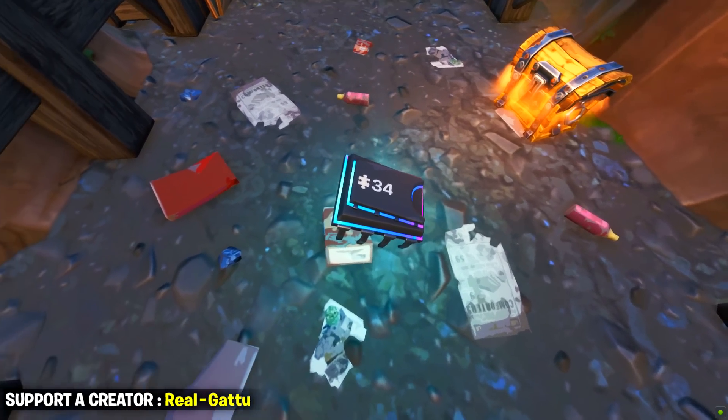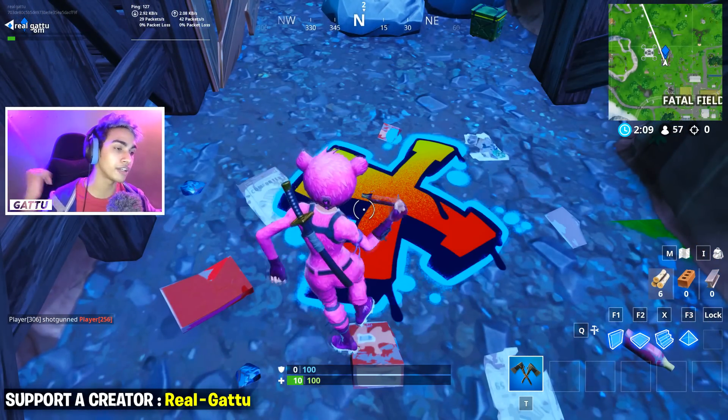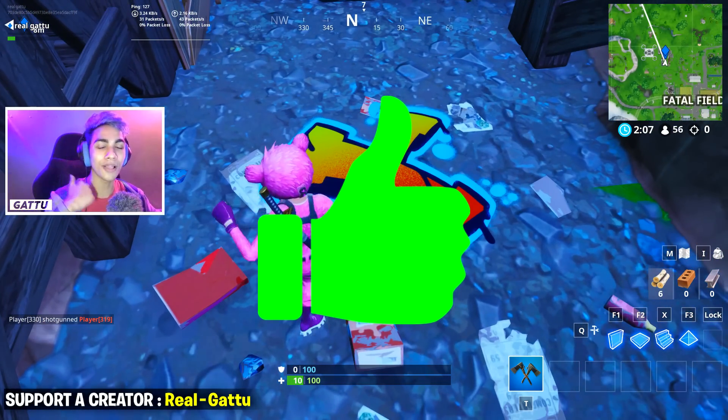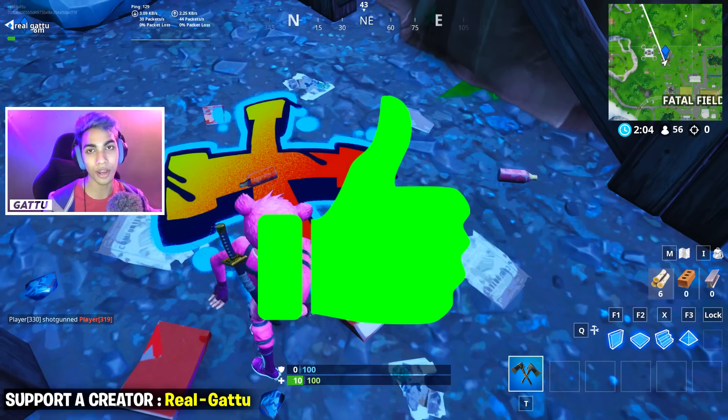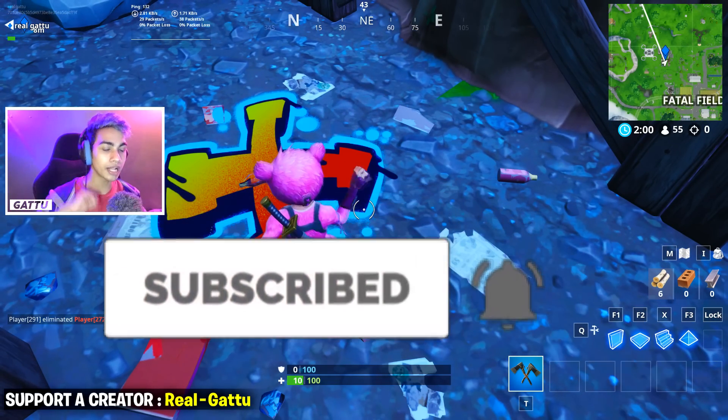Just drop down below the fork and knife, inside this cave, and collect today's collectible at the place where I just spray painted. Come down here and collect it. If you did find it, please go ahead and drop a like on today's video and hit that subscribe button.